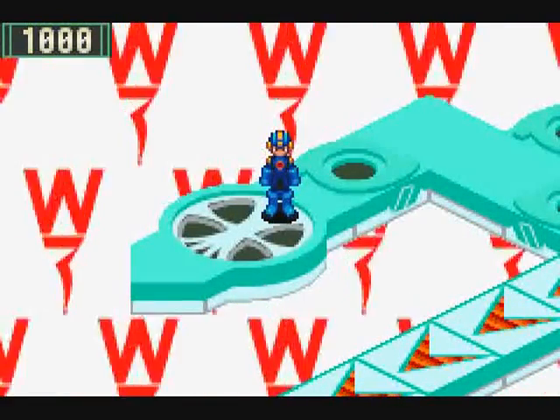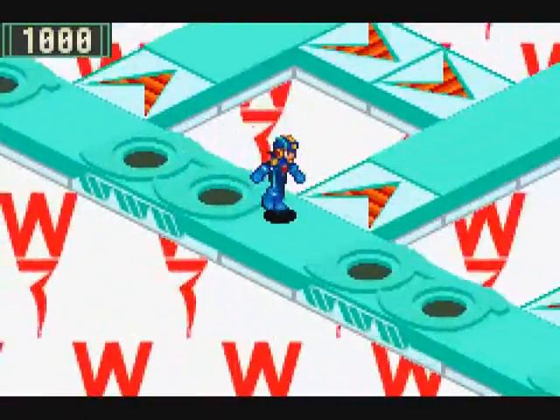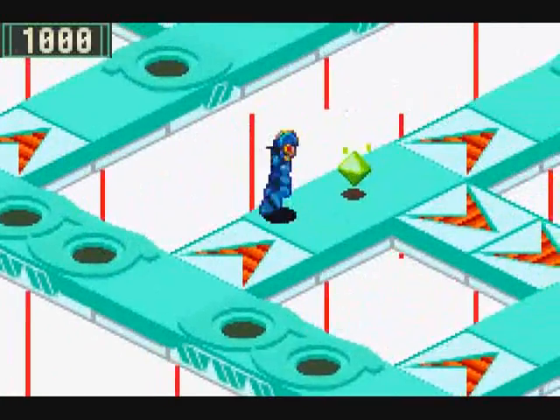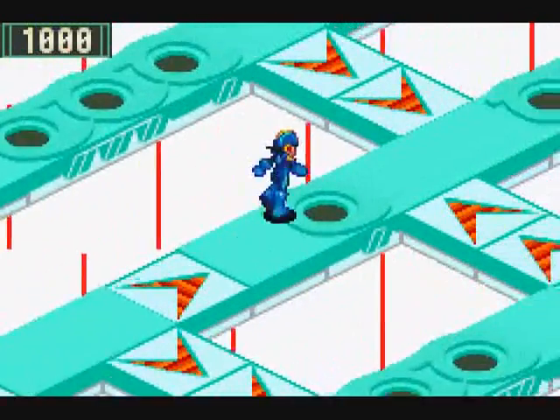Alright, time to see if we can't wrap this up. Time to find the last two Navis. First up is Napalm Man, in the second part of the World 3 net. For him, we need to take the fourth path. So, here we go.